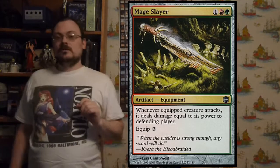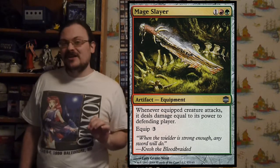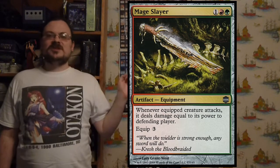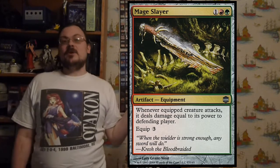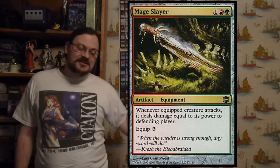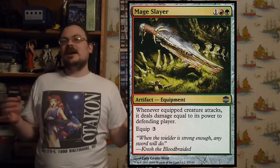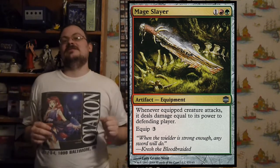Mage Slayer is equipment with green-red coloring and an equip cost of three. When the equipped creature attacks, it deals damage equal to its power to the defending player. So if you've pumped something up to a 20/20 and attack with it, you murder your opponent before they even get a chance to defend — because it's not combat damage, just raw damage dealt as soon as it attacks.